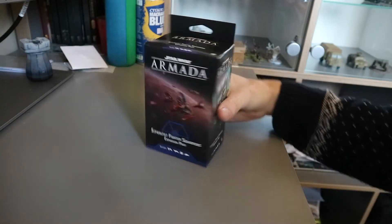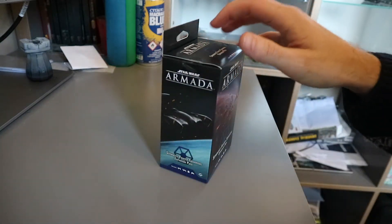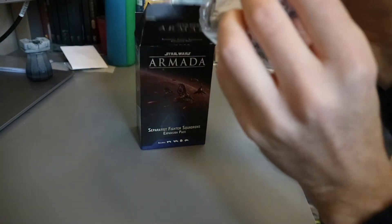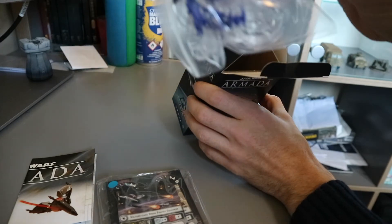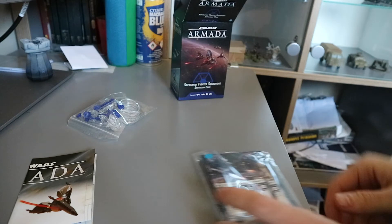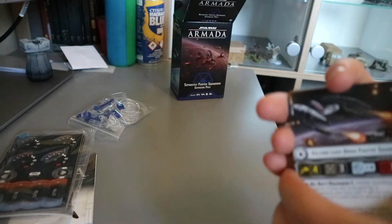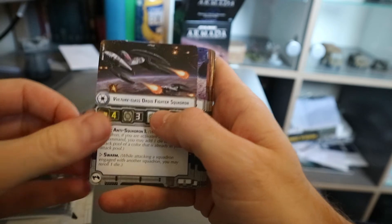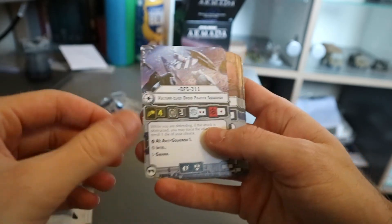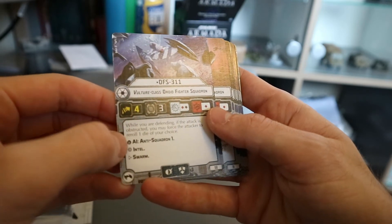Right, let's have a look at the Separatist Squadrons Pack. If we can get in, that is. There we go. All our tokens and our cards, a little leaflet, and of course, the models. Let's have a look at the cards first. So we have our generic Vulture Droids. We've seen the Vulture Droids, we're quite excited for them. DFS 311, the Vulture Droid Squadron — they get intel as well.